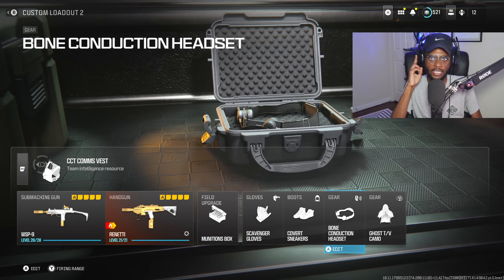The Comms Vest is going to be incredible, giving us a 24/7 UAV every time you kill somebody and run over their body. This is going to be a fantastic WSP9 setup. Remember, it's good in both multiplayer and Warzone, but there's no reason why you should not check this out. If you guys enjoy, drop a like on the vid, subscribe to the channel, and turn on those notifications. Let's get into the gameplay.